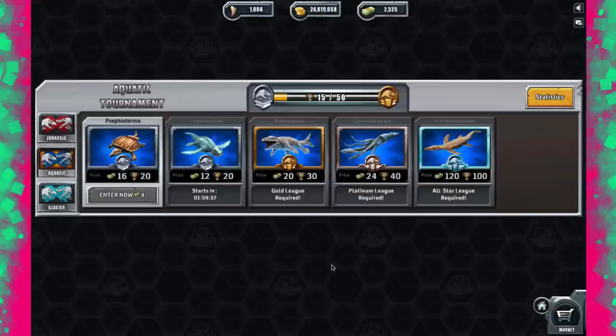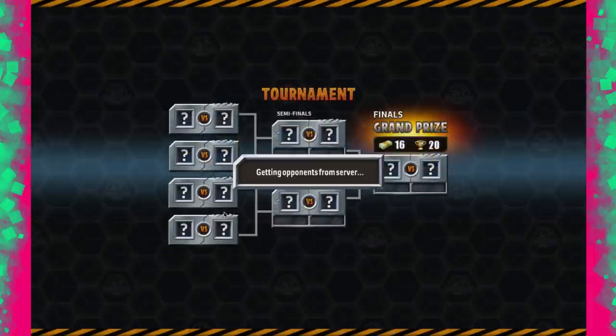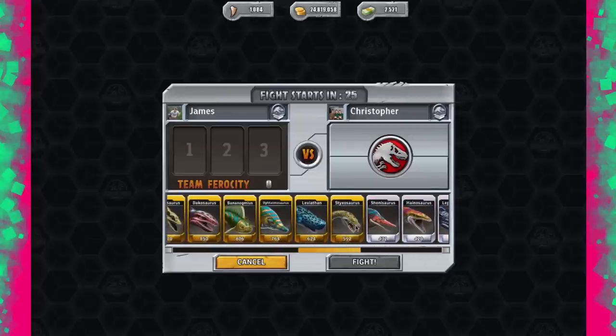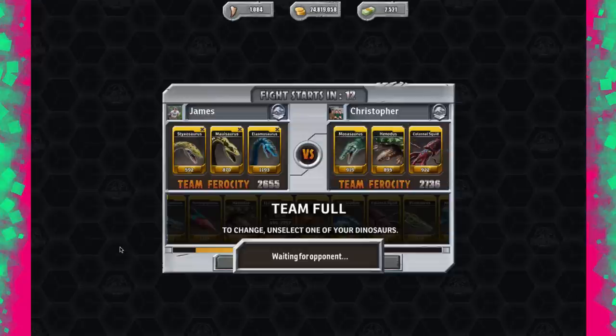Join me as we take on the tournament. And here we are in the tournament. Remember, in the last episode we didn't get the victory because we disconnected. Otherwise, we should be in that position — like Jurassic. But we're not; we're one behind, so that sort of sucks. These computers are going to use whatever your levels are — they're going to average it up to your highest. So you're not going to be able to use any of the lower-level ones. For the first battle, let's use Stixasaurus, Mawasaurus, and Elasmosaurus. All gold — all the long-necked Plesiosaurs are all gold, which is fantastic. And we're against a good team.